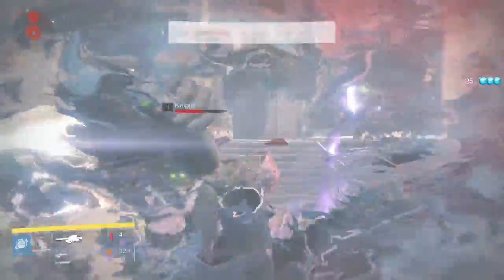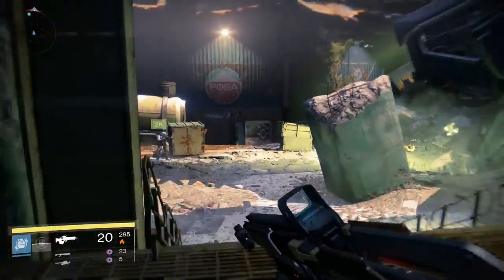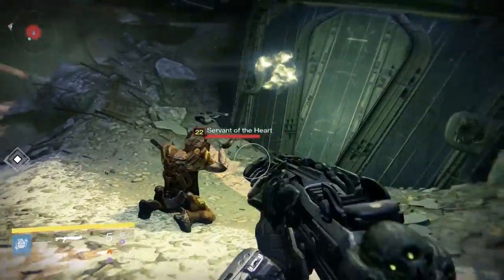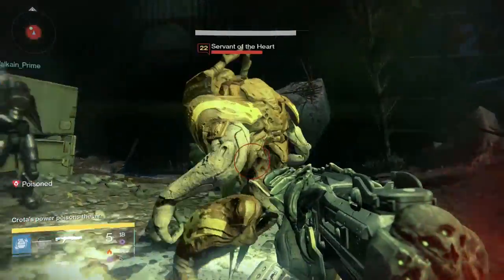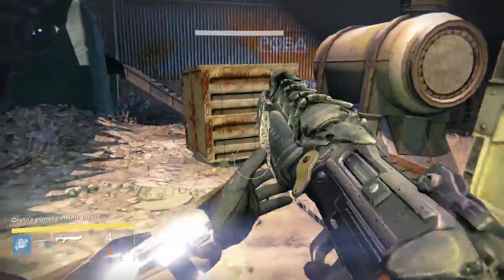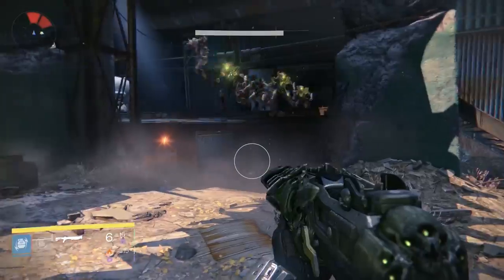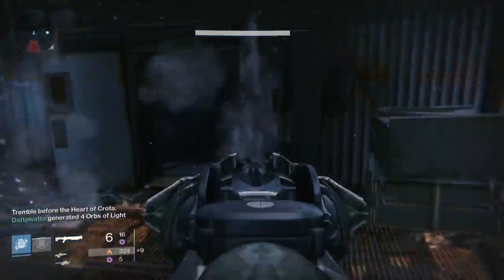After those guys are dead, head to where the Devil's Lair Strike is, the first big room where the three waves of enemies spawn. The final event is in this room after you go down the stairs. Start this event to spawn a lot of Hive enemies and the Heart of Crota, a wizard. Kill the wizard and you'll complete your final quest. Head back to Eris, turn in your quests and the Weekly and Nightfall will now be unlocked for you to play.